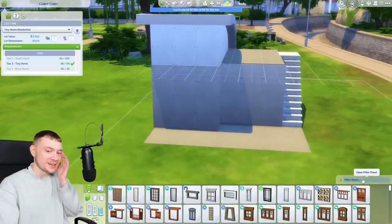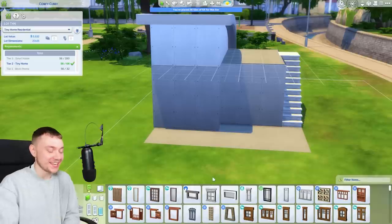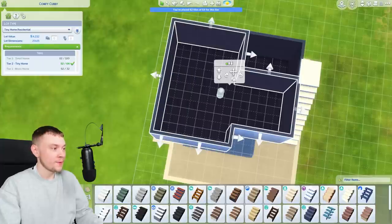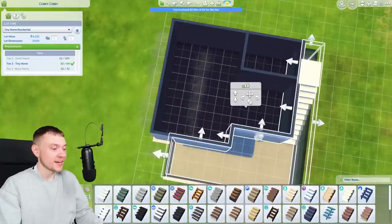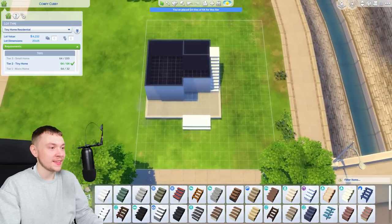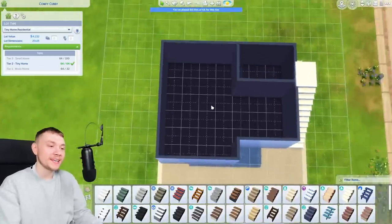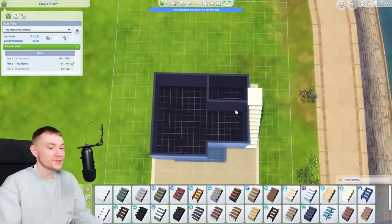I'm sorry, every time I do a build video I always give you loads of overshares. I'll try not to do it this time. I would like to make this just a little bit bigger without going over our budget - I say budget, what I mean is size. Let me just bring this in so we have enough room for like a little kitchenette, maybe a living room, maybe a bed.